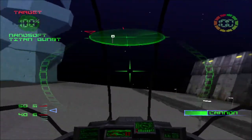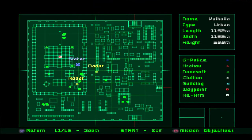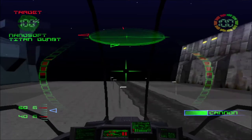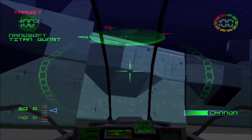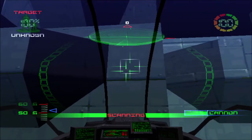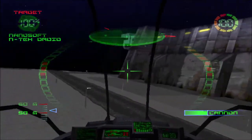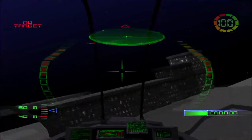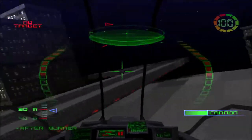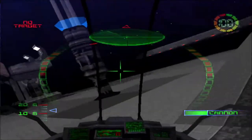Control to Alpha Wing, we're receiving important data here, over. Great, I'm glad. Got one more to get. Control to Alpha Wing, sufficient data received, return to base, over. I think we got out without an incident. That's as much as we're gonna get here, over.